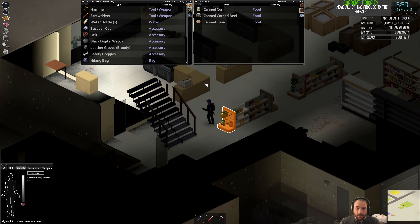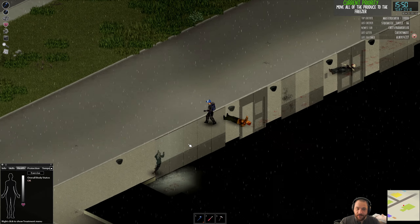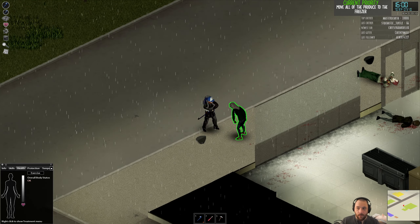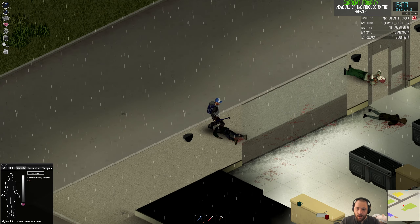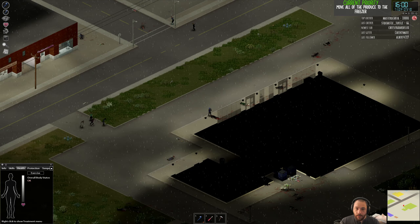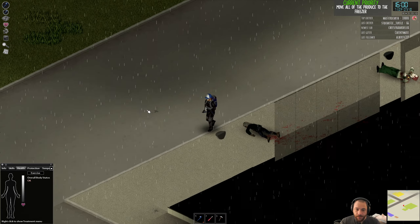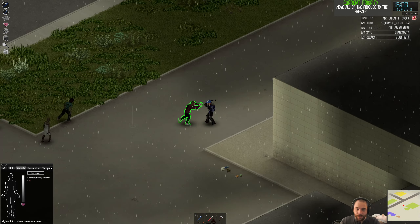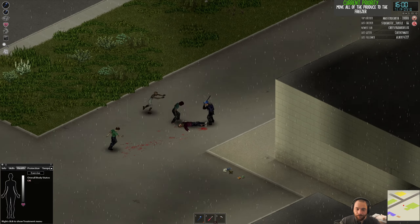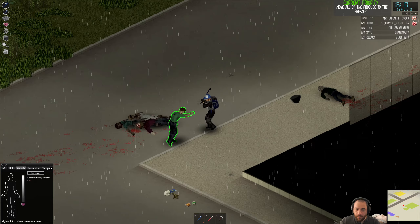There are more zombies being drawn in. If I had boards up on the windows, they wouldn't be able to see me and wouldn't be so easily drawn to smacking the doors and windows. So there's a real benefit to boarding up your windows — not just for protection, but also just to remove visibility. You can do that with curtains, but curtains don't stop zombies from breaking in, whereas boards do.